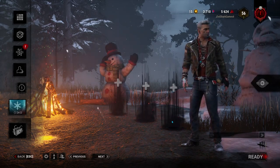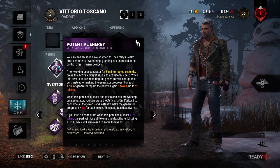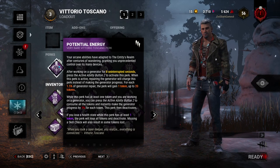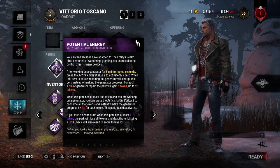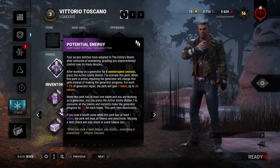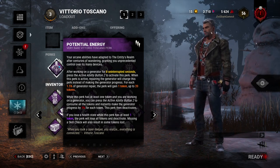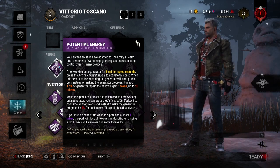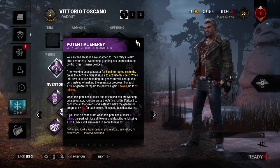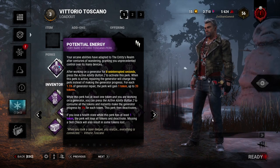I feel the need to say it: I am addicted to the perk called Potential Energy. If you don't know what Potential Energy is, basically, after working on a generator for about 8 seconds, you can press the ability button and start storing up tokens. It stops the generator progression, but it stores up the generator progression for later. This is a very niche perk, but it has good applications. And I am addicted to it.